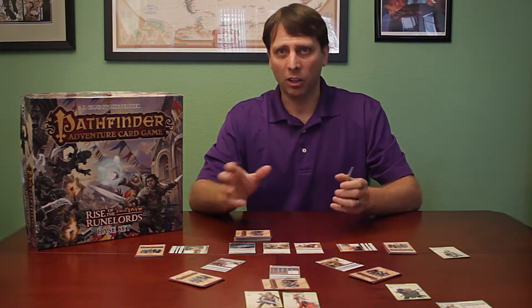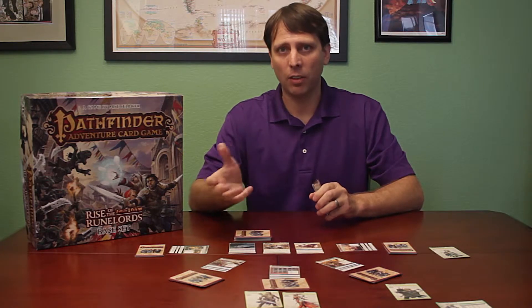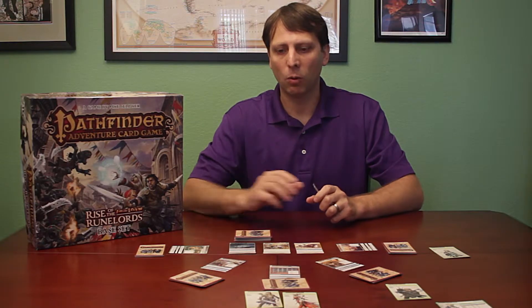There are allies — maybe you have an ally like a guard or something who can help you in a fight. Then there are blessings, which are another big part of the game. Blessings typically just give you another die to throw onto that roll.